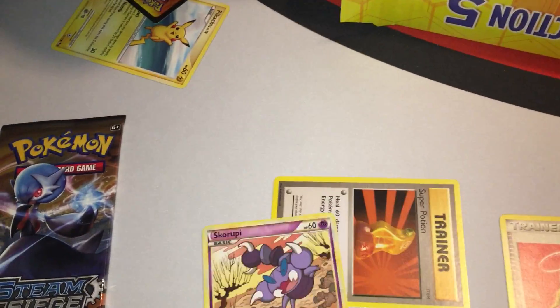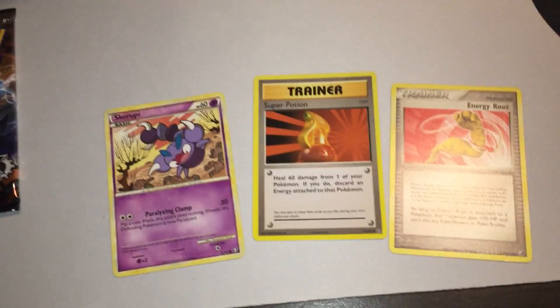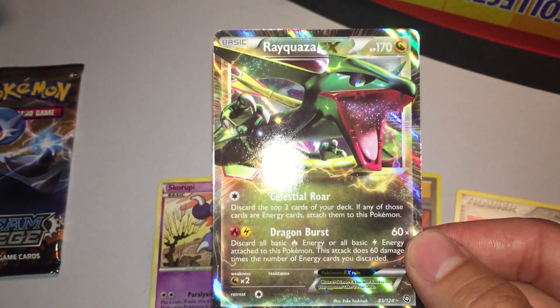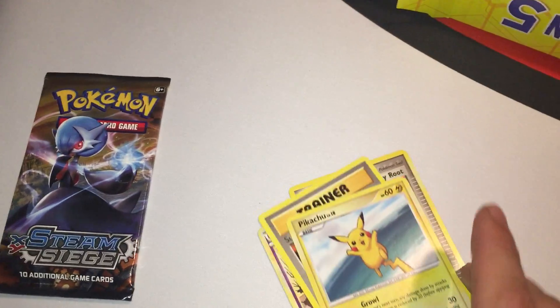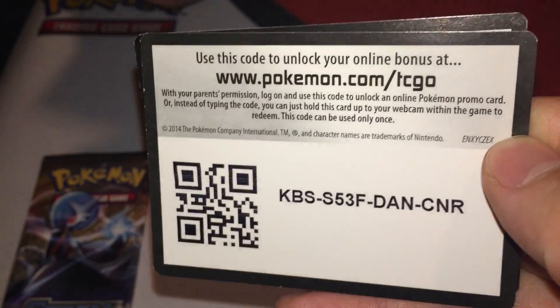Oh wait — Rayquaza, from I'm not sure which set that is. It's an old set, I think it's some dragon set. Is it a promo or just a random one? Just a straight up EX. And then we have an Ancient Origins Regirock code, and then we have two codes there — one of them doesn't have a thing on it.